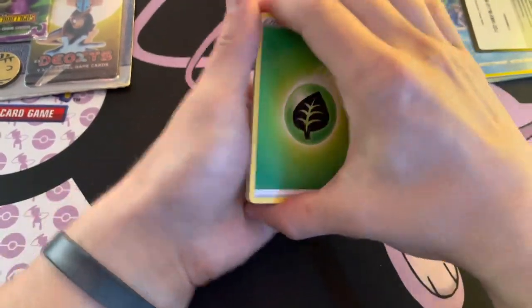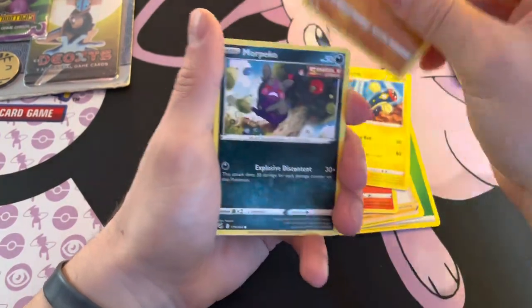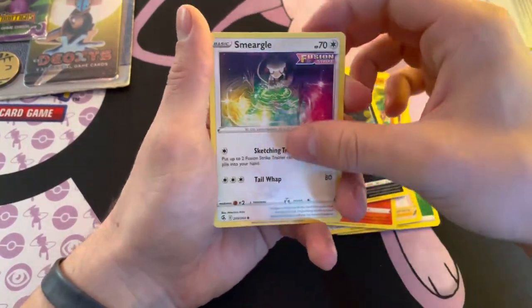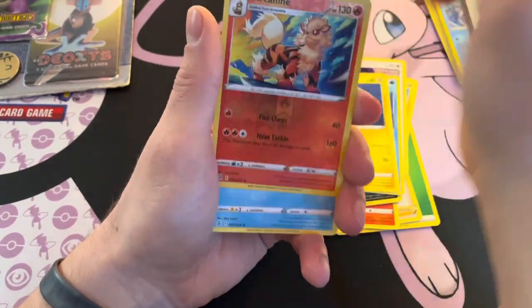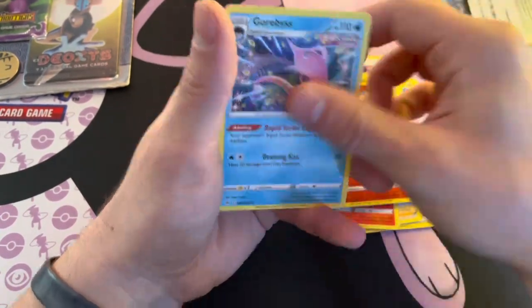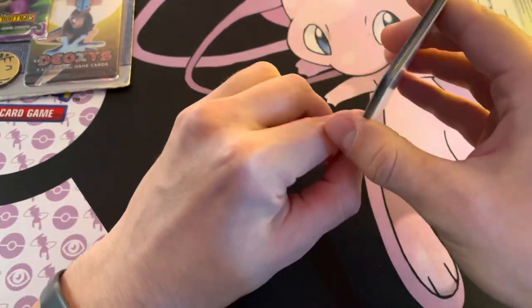But what the heck, we're gonna try it. Victini, Electric Phalanx, Morpeko, Smeargle — not to be confused with Smeargle from Lord of the Rings — and a Gorebyss. I feel like that's not one you see too often.